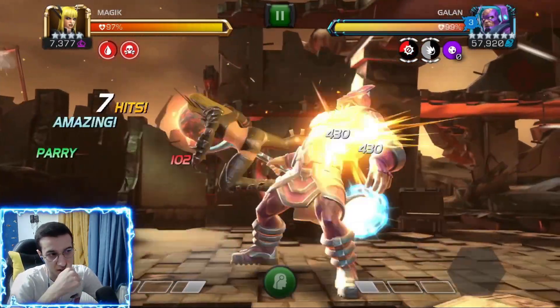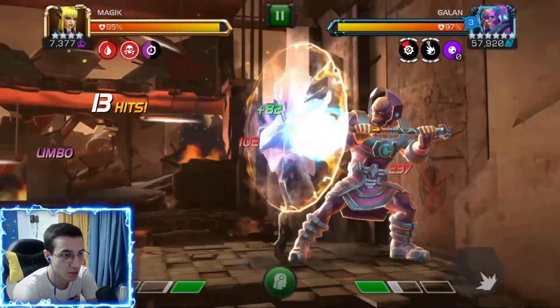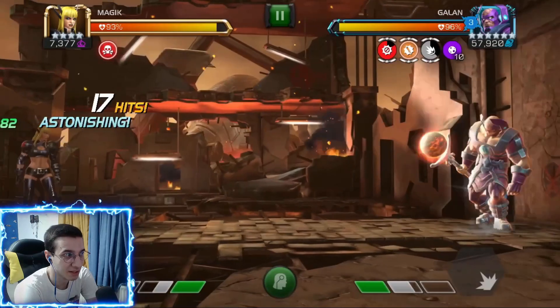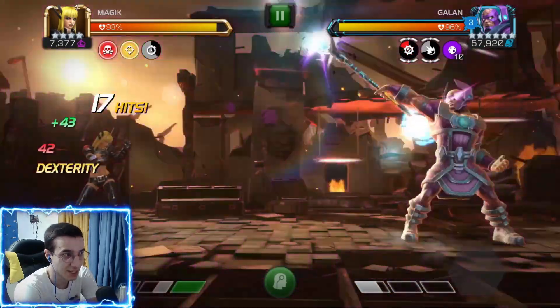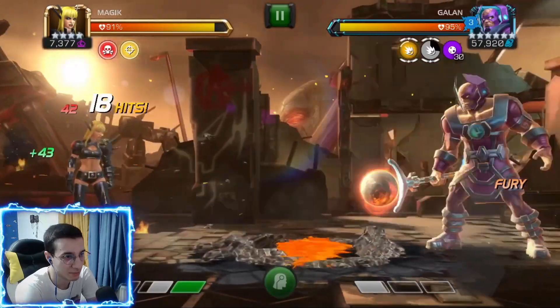This guy has a node: knocking down the defender with a mystic champion inflicts a passive neutralize of 100 potency onto the defender lasting for six seconds. This is really, really good for us, so you immediately want to use a mystic champion because this guy is all about buffs — if he gets buffs, it's basically game over.